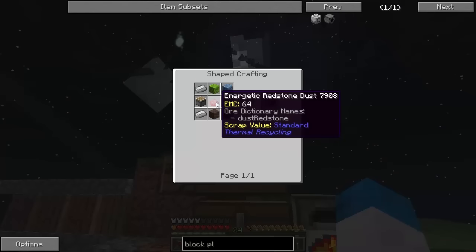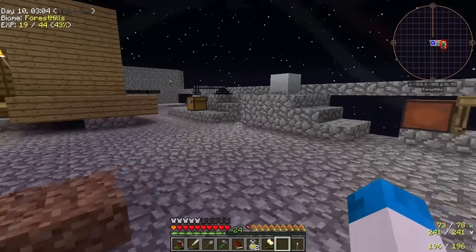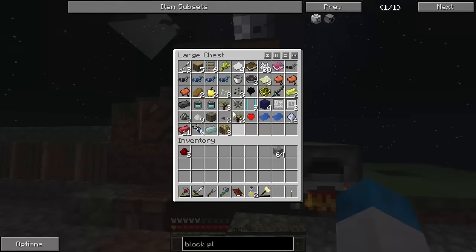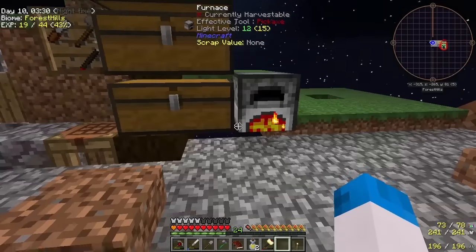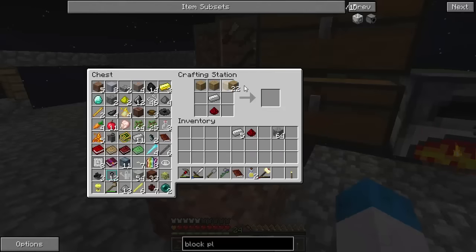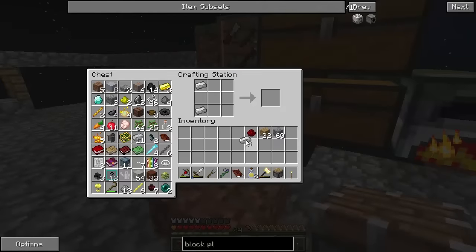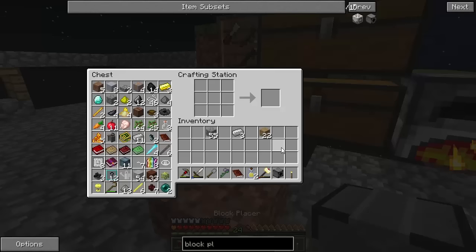We need redstone. Energetic redstone dust — no idea what that is, but we needed one for this anyway. We need planks and cobble — cobble's not a problem anymore. It's a shame you can't put cobble down and use vein miner on it, but what can you do? We need some wood — we might have used it actually. So we'll keep that like that. We want a piston, which is no problem after we get some iron. Iron, redstone — there's the piston that we need. Block placer: cobble, redstone, piston — there's the block placer that we need. And that's going to help us place the blocks that we want to place.